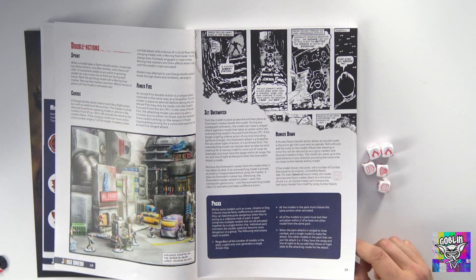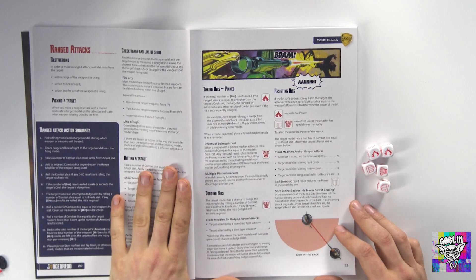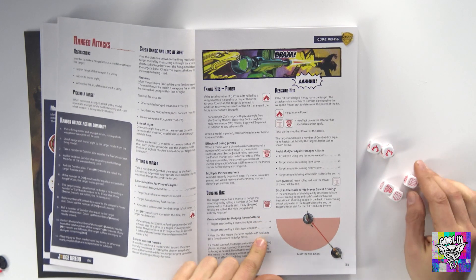Aimed fire is a double action shoot rather than a quick shot. You can also hunker down, hide, take cover, recover some health points — depending on who you're playing as, you have different abilities there. Dodging hits comes into play when you roll your defense dice and the 2000 AD symbol comes up.